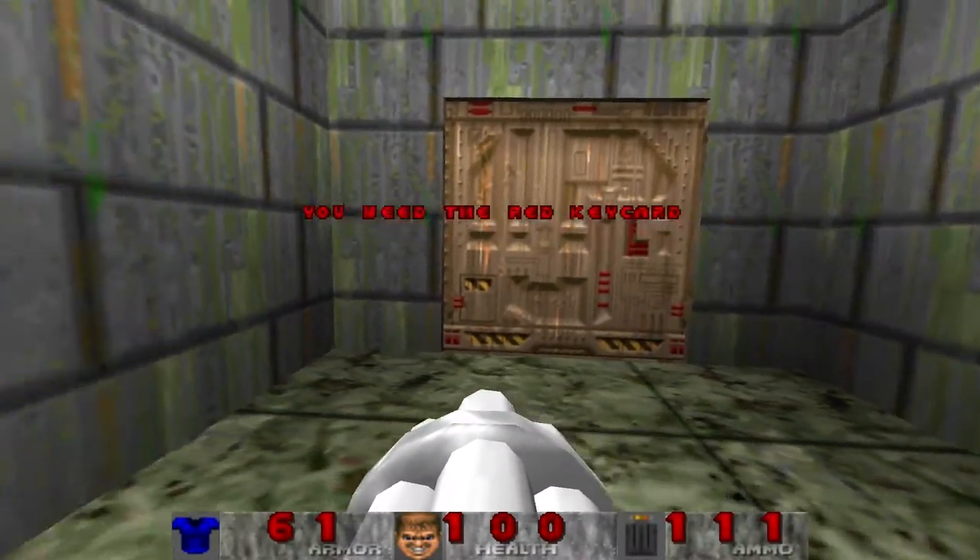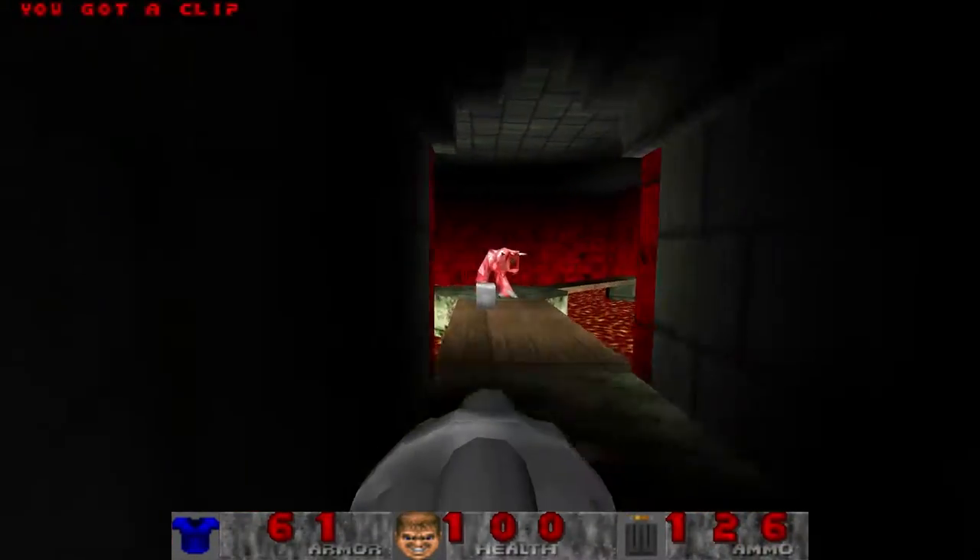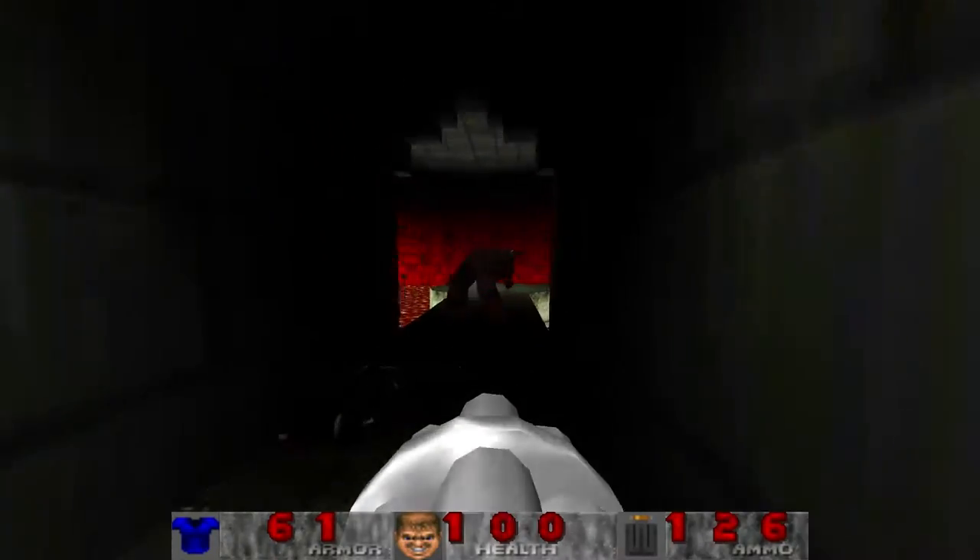We need the red keycard for that. Gotcha. Very interesting. Well, hello there, Pinky Demon. Nice to see you, my friend. Come here.